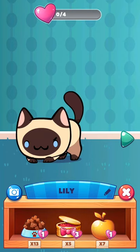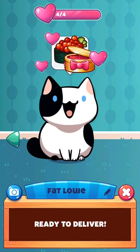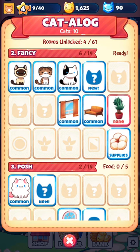Lily's not hungry. Alright, it's just Fat Louie then. Fat Louie is going to get some caviar. Alright, the second floor is Fancy Cat, and let's see if we can add another member to our guild in the Meowcery.